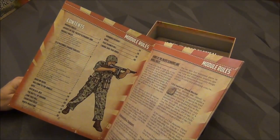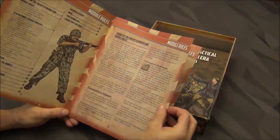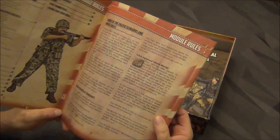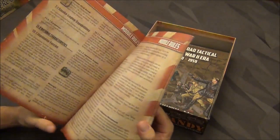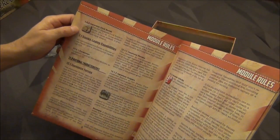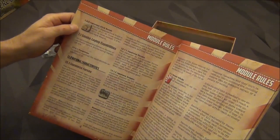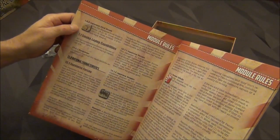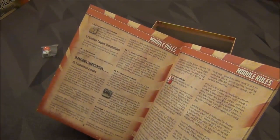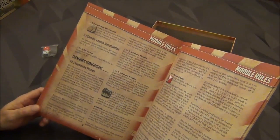It starts with the scenario rules. The Japanese 50mm mortar, which was an E-mortar — nice squad weapon, easily transportable, can wreak a lot of havoc. And the Japanese stick bomb, used in close assault or melee — it is used as an anti-tank weapon. So something to bear in mind when you're bringing in those U.S. tanks. All nationalities can blaze smoke.